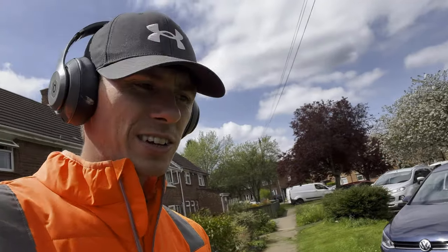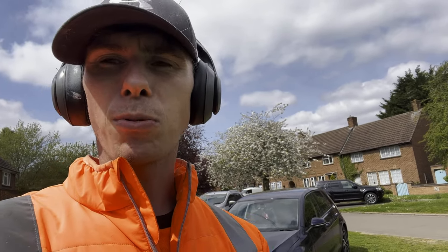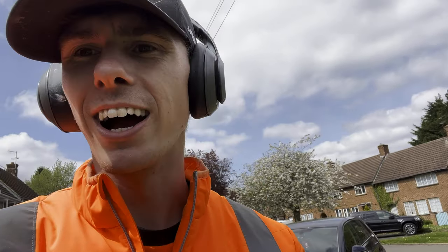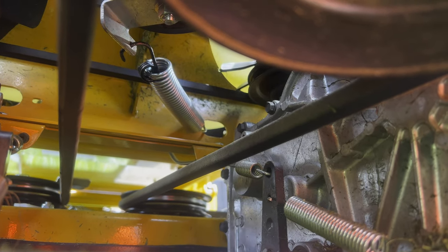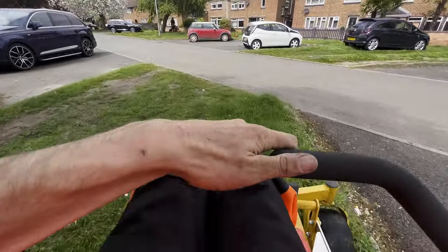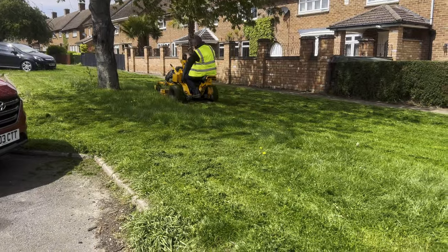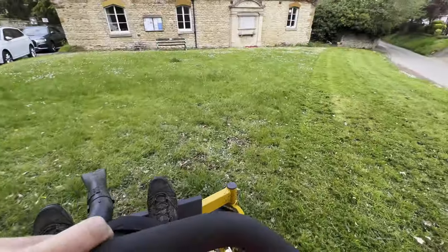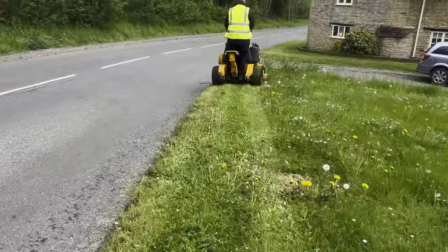We've just had our first breakdown on the Hustler. There's a spring that sits on the tensioner and one of the ends had snapped - the little hooky bit. We managed to do a bit of a cowboy repair with a bungee, wrapping that around the spring that had snapped and hooking it through the tensioner. Not sure how long it will last but hopefully it'll get us round a bit further. I've got one more hook if it happens again, and if it does - straight back to the trailer. We cracked on hoping that little bungee hook would last the test of time, getting every piece of grass mowed - you can see just how long it is. And no, the hook didn't last and we had to use the second one.